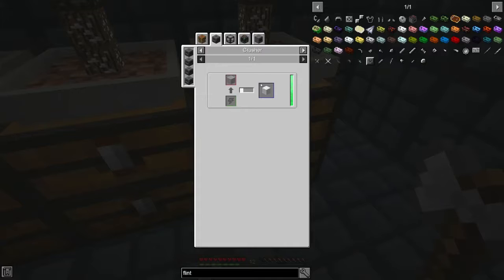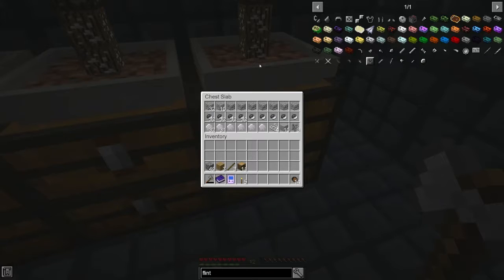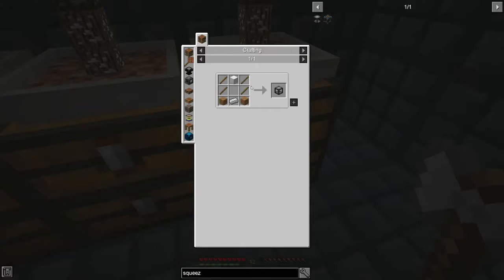A crusher — I think this is mechanism. A squeezer is integrated dynamics. We might need to look into that, but I think integrated dynamics you might have to have special ingredients. There's a mechanical squeezer and a manufactory. Let's look at the squeezer. Is this something we can do? Once we get iron. So we can't turn that right now.